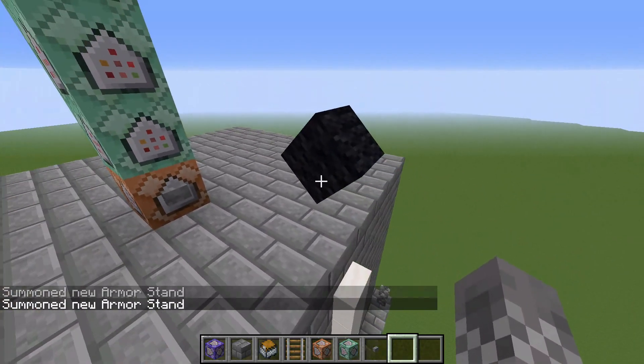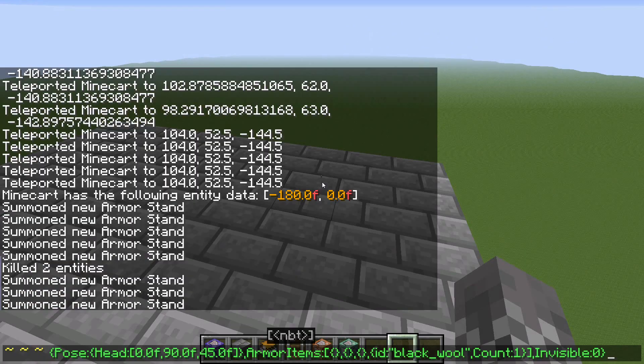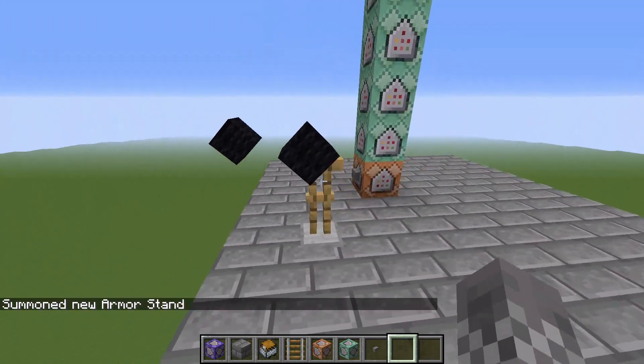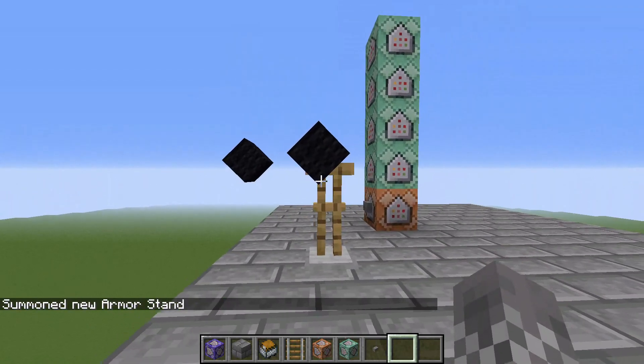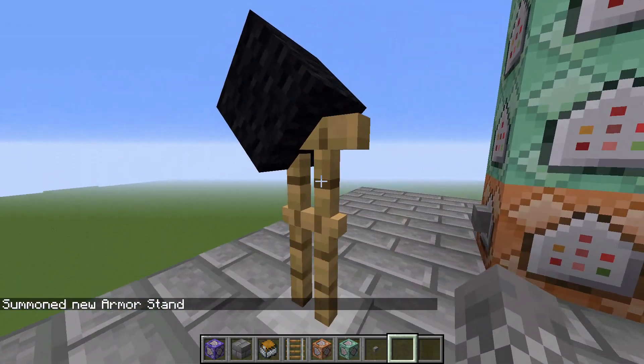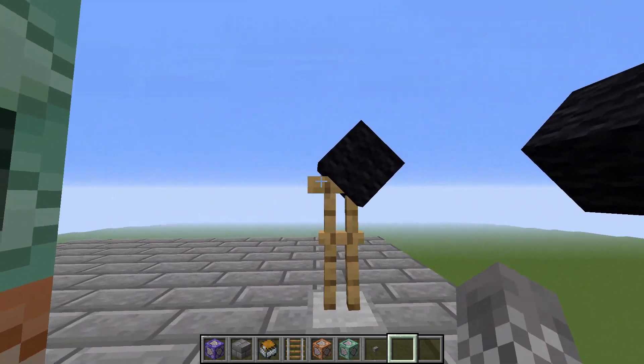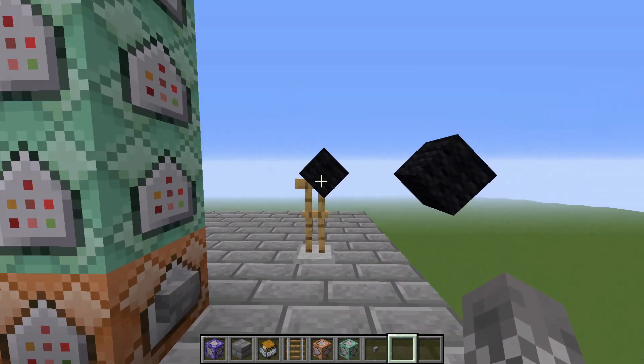However, there is still hope. I hadn't wanted to do it like this, but you can actually summon an armor stand which is wearing something on its head, and you can also tilt the armor stand's head. And so if we make the armor stand invisible, we can get angled blocks.